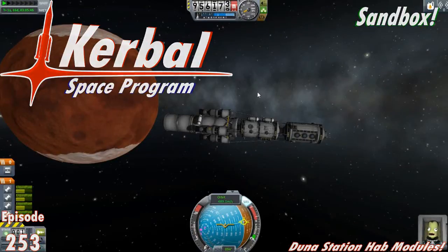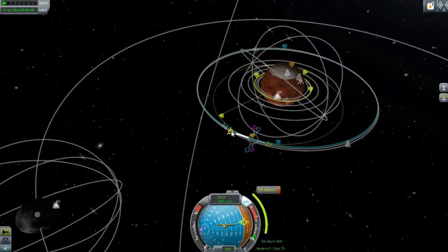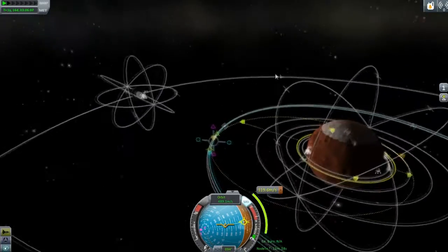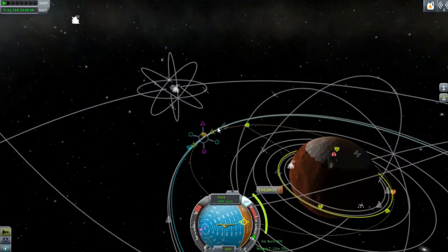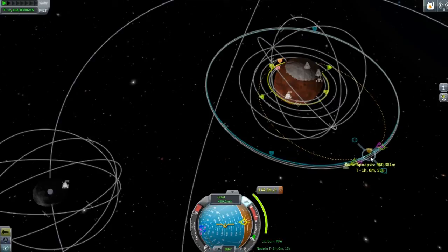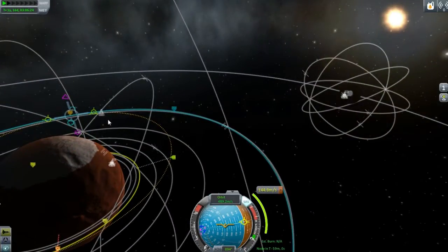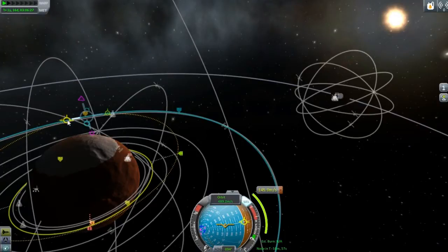Hello and welcome everyone to another episode. It's time to start adding on to our Duna Station. There is not much left of this Duna trip, but we do have our main Duna Habs, another addition to the station which will probably be added soon, and we have our main ground base, which isn't going to take very much longer to get to the surface. That will be the very end of this entire Duna colonization.